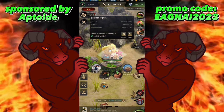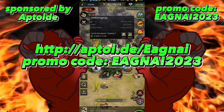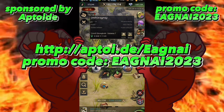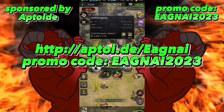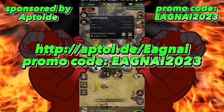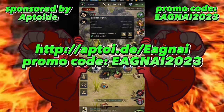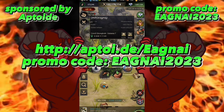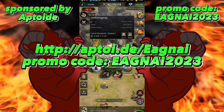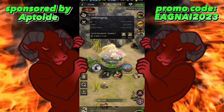Before we get into that, I have to give a shout out to our sponsor. I am sponsored by Aptoid, where using my code you can get anywhere from 5 to 40% off all in-game purchases. As of the 15th the code will change — the code is posted on the screen and will be in the description below, along with a video on how you can maximize and take advantage of this special offer.